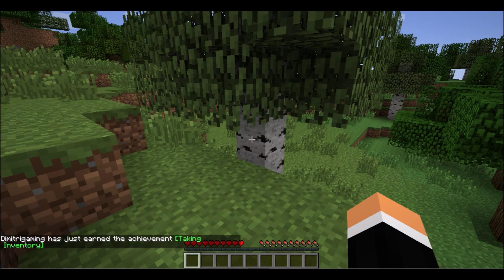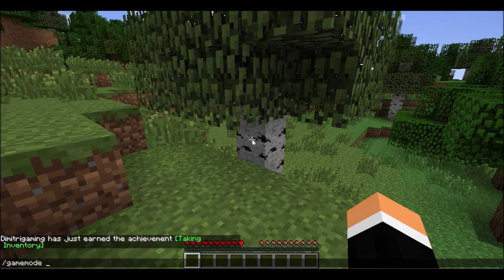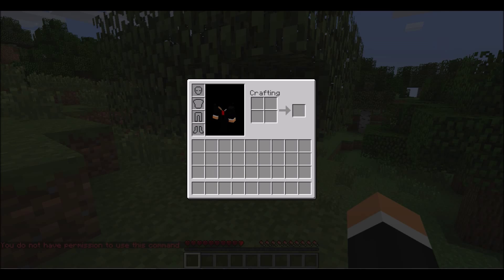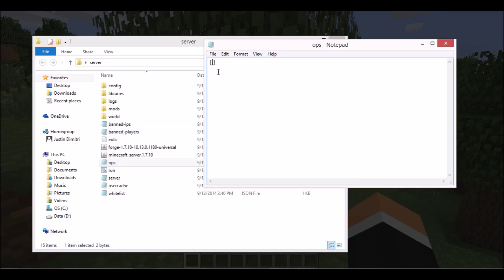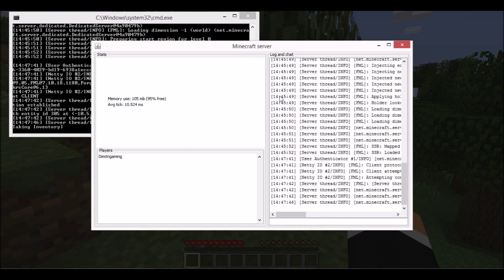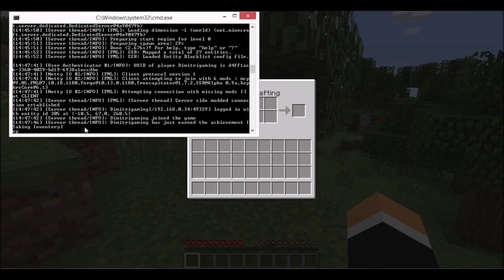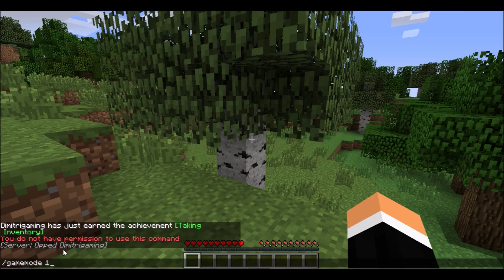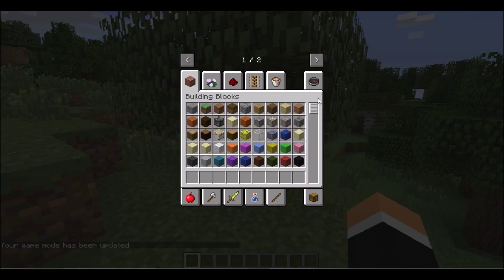Right now even though I made the server I'm not op. To change that, open the ops.json file and in the brackets type in your username. Mine is DimitriGaming. File > Save and close. You don't have to shut down the server — just open your command prompt or the Minecraft server log and type 'op DimitriGaming' and press Enter. The server will op you right away.